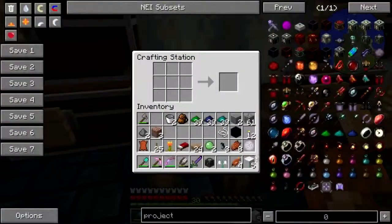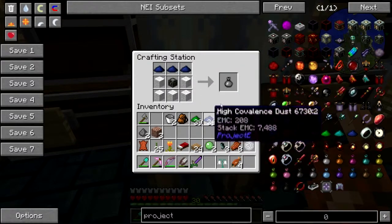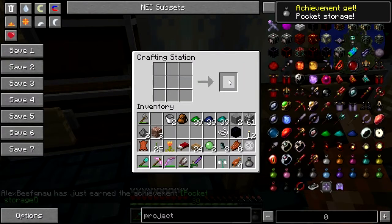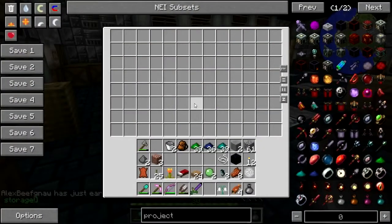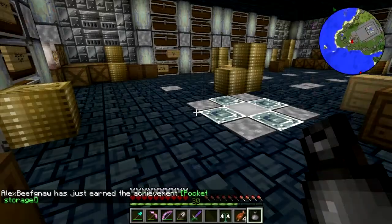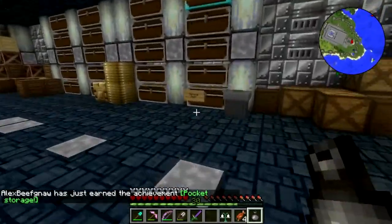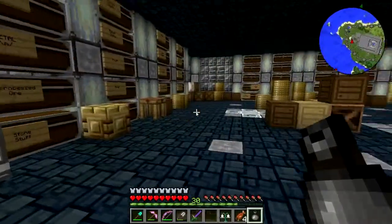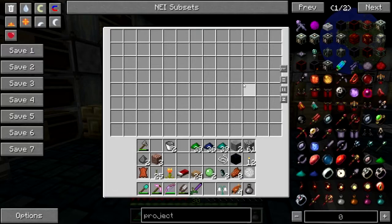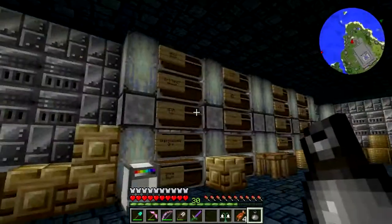All right, so I believe it's wool and the chest and the high covalence dust. Pocket storage! Son of a gun! Who the hell needs a backpack then? This is awesome — wow, that sure is some storage!